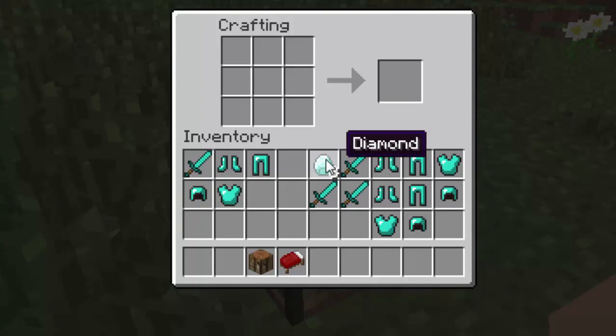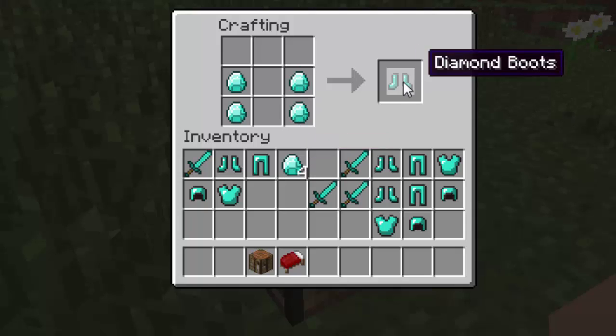Now I will show you how to make your boot armor. For boots, you just put two on these two left squares and the same on the right. And as you can see, you have made your boots.